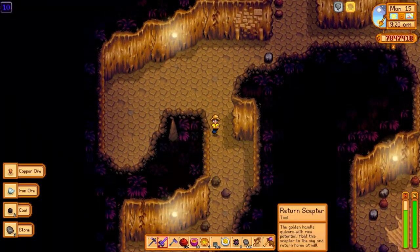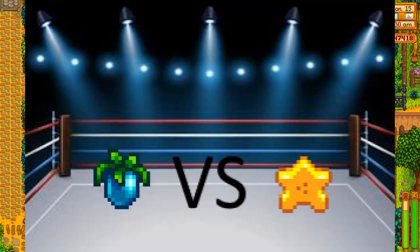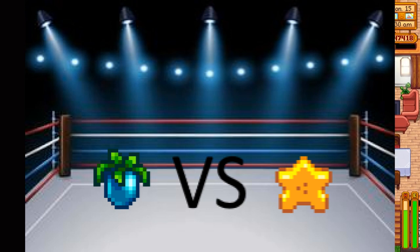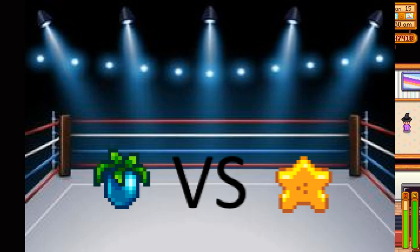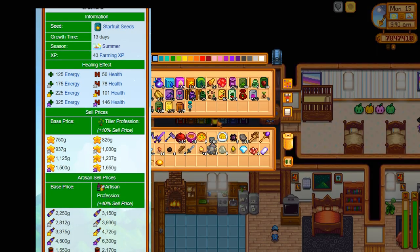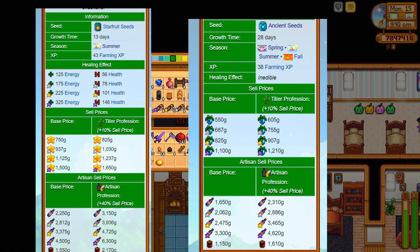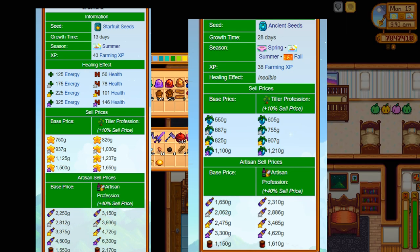Let's move on to tip number two: the greatest debate of all time — ancient fruit versus star fruit. If you look at just the selling prices, an iridium bottle of star fruit wine sells for 4,500 gold, whereas an ancient fruit wine bottle sells for only 3,300 gold — same quality, much different price.